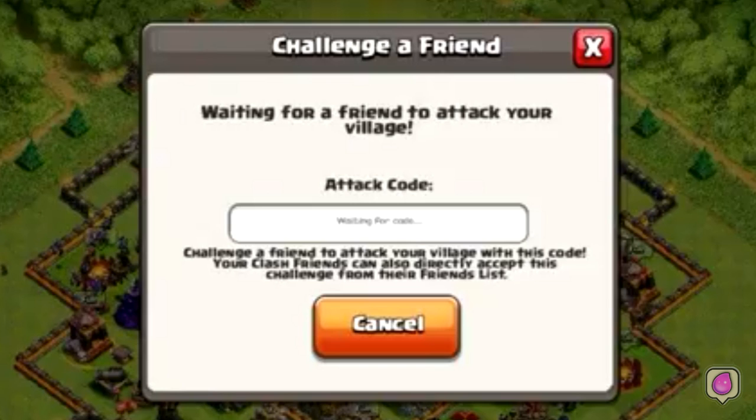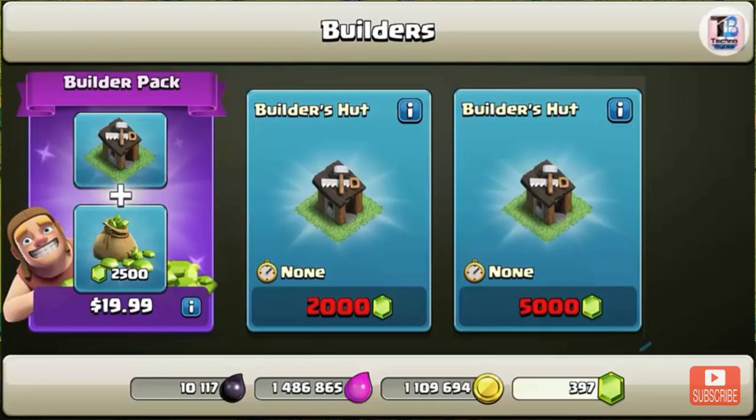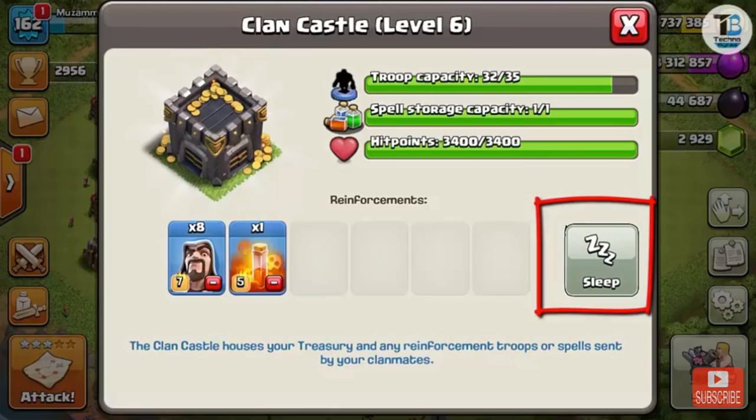I'm hoping for the update to come really soon. The new update also brings the sixth builder — you can buy him for five thousand gems.